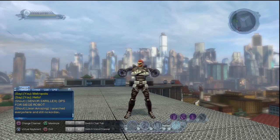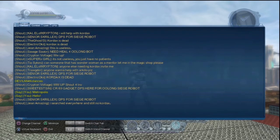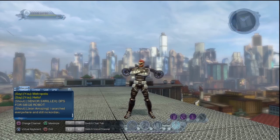It's basically the same thing as hitting select and typing something in and hitting start. If you hit select, you bring up this quick little chat menu. Triangle maximizes your chat screen and minimizes it.